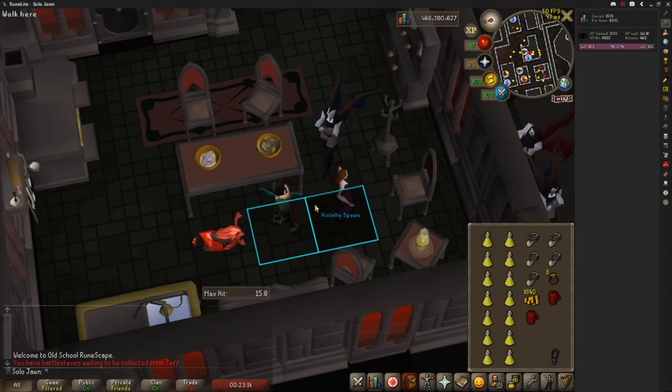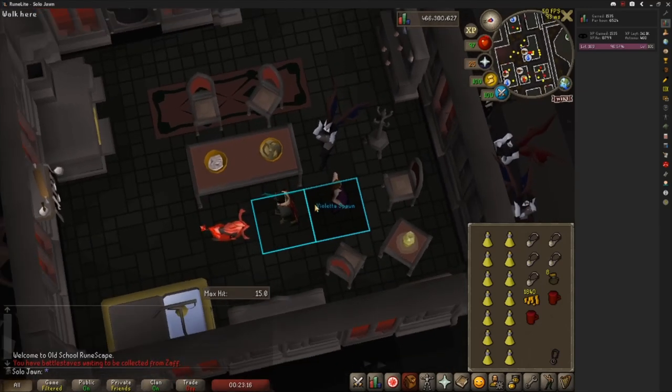Sometimes it can take a little bit of effort to get Violetta in the right spot or the Vyre Watch — sometimes the Vyre Watch chases you around the table, which is really annoying. Usually it doesn't take more than two minutes to set this up though.